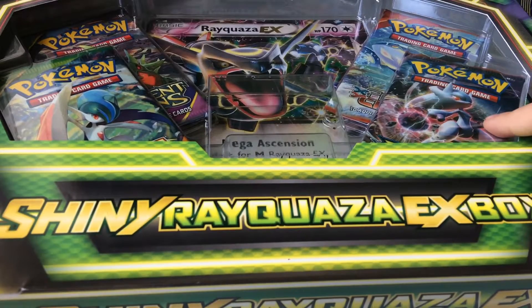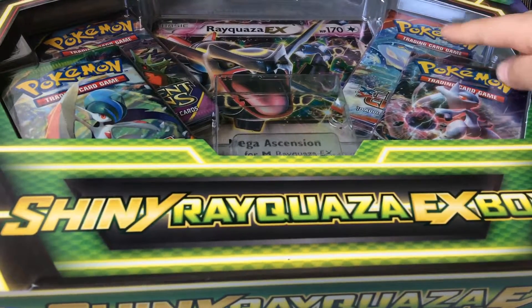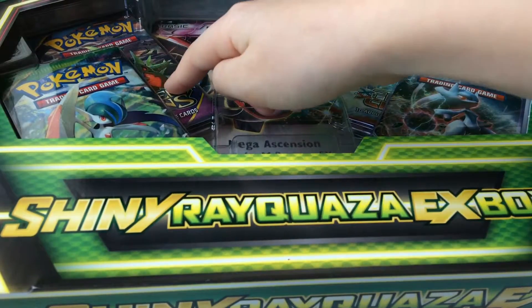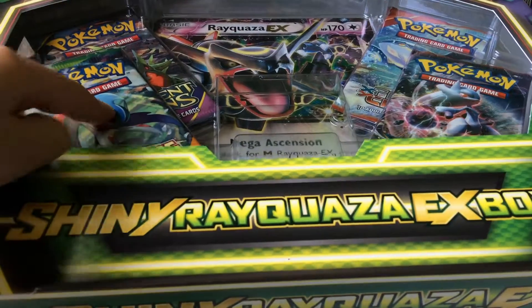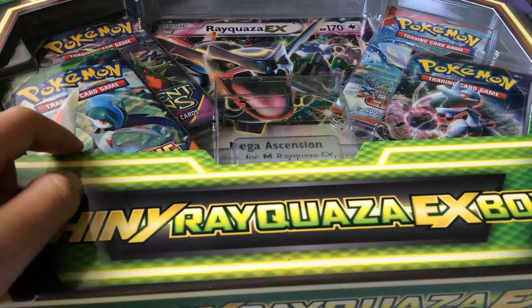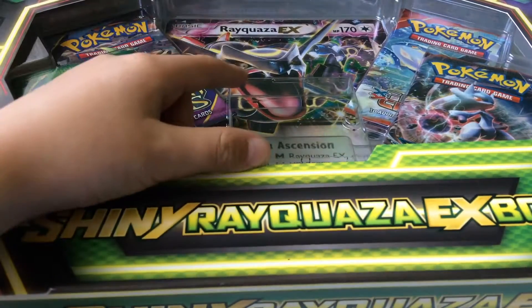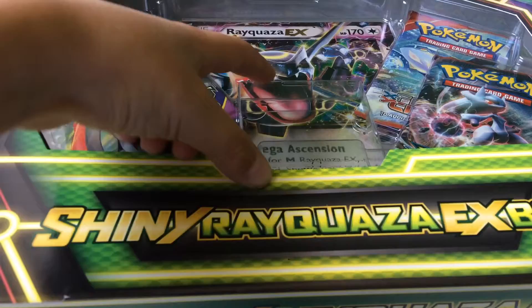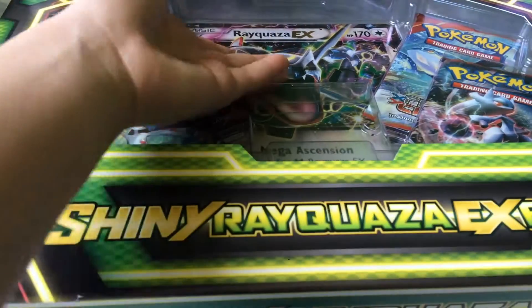In the Breakthrough I've got Camerupt. Then here I've got Marowak Break. In the Ancient Origins I've got just the Gyarados Rare. And in the Primal Skies I've got a Shaman EX. And here I just had the Shiny Rayquaza EX - just a promo. And this is just a Jumbo.